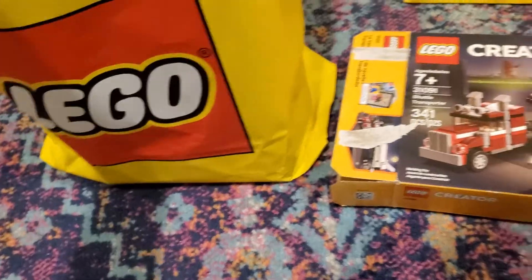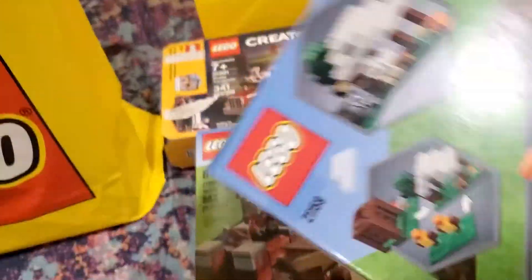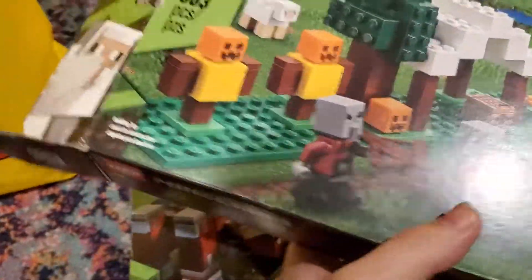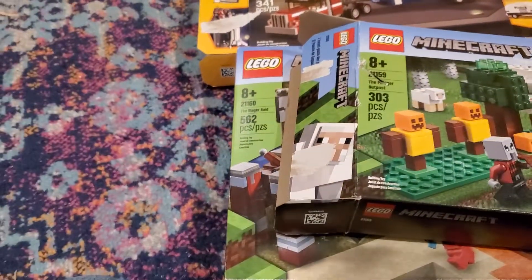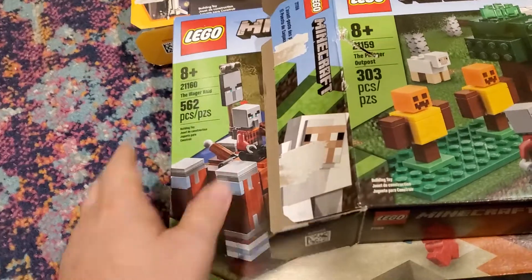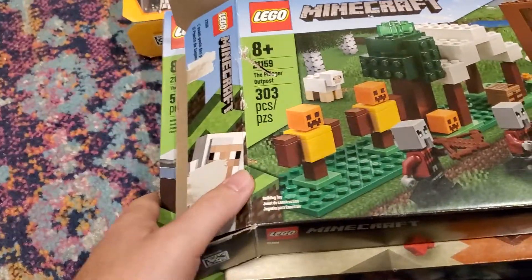What I did is I picked up three open sets. Theoretically they're complete — we'll see. I'm not too worried about it one way or the other. We've got two Minecraft sets and then the Creator shuttle transporter. So we've got the Pillager Outpost and the Illager Raid, and then the shuttle transporter.